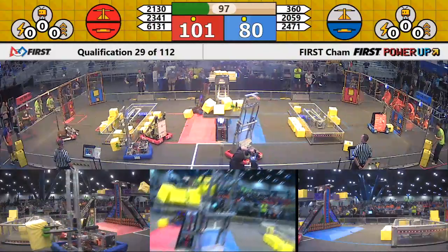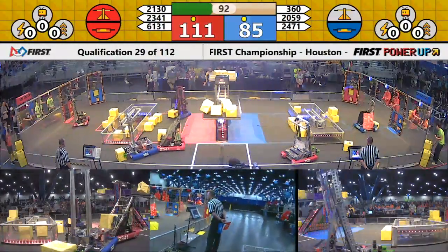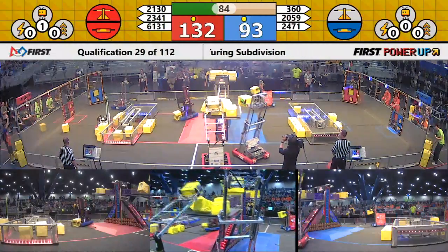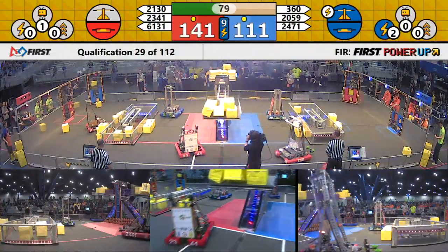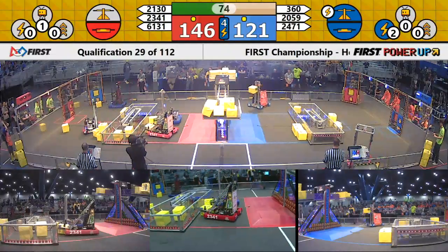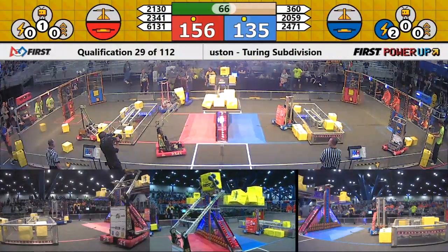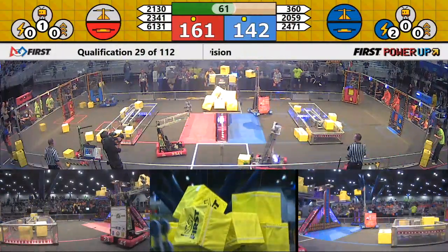Another cube on the blue side, another cube on the red side, so red is maintaining control of the scale in the middle of the field. Blue maintaining control of their switch, red maintaining control of their switch. Cubes going on both sides — a couple put on for the blue, but red already put a couple on as well. The red alliance now with a bit of a lead, then blue balances the scale in the middle.